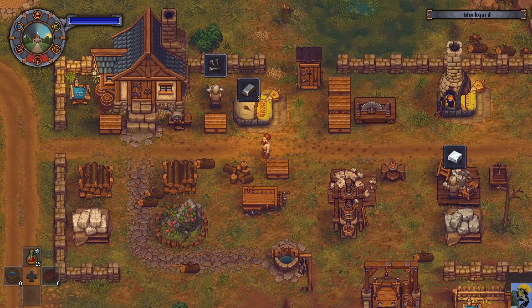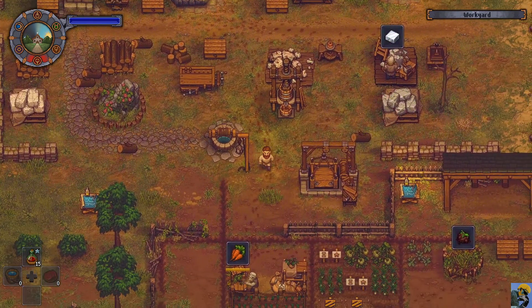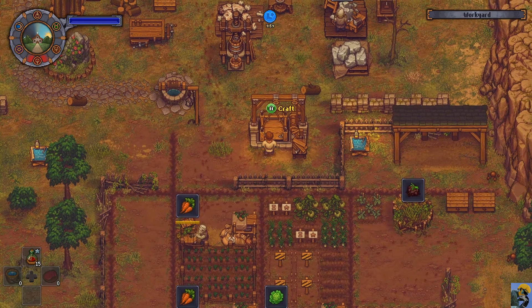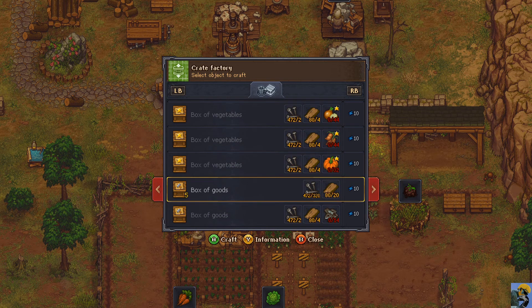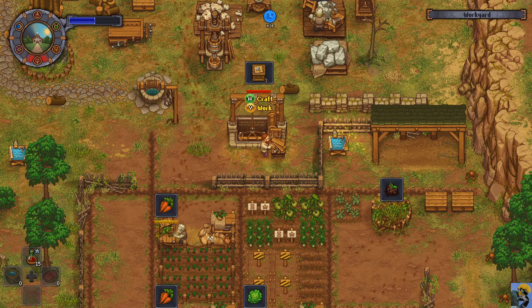My speed potion is gone — whoops, I accidentally drank two and wasted one. You can't stack them up apparently, or I mean I knew that but it's just unfortunate. Let's make a bunch of these boxes and send them on over, see if we can sell these. They don't sell for very much compared to end game money, but it's a good little way to just produce a bit of income right now.